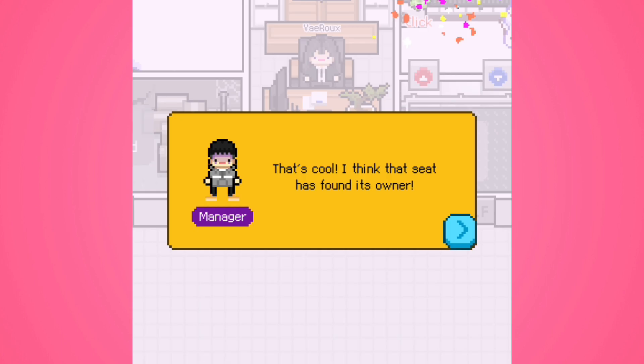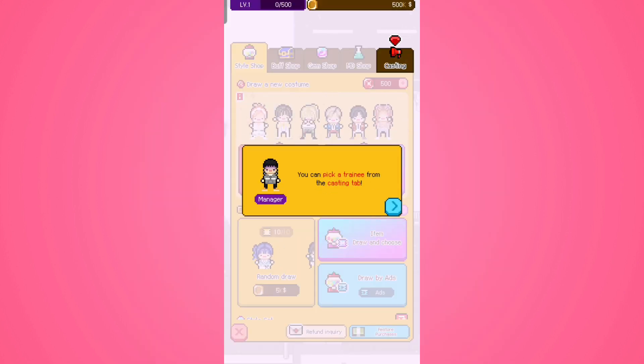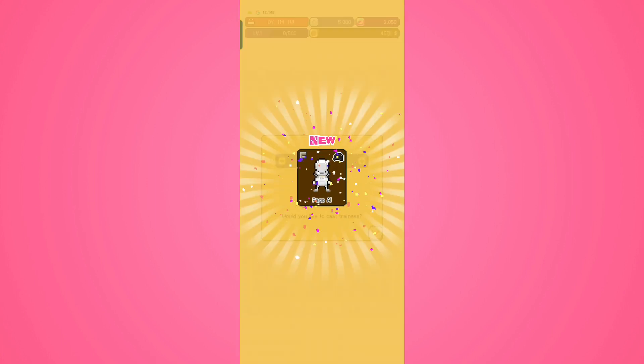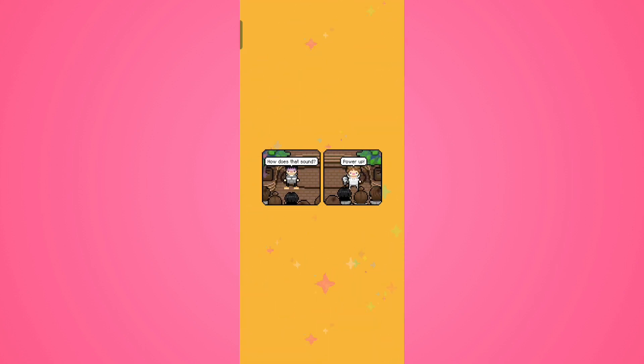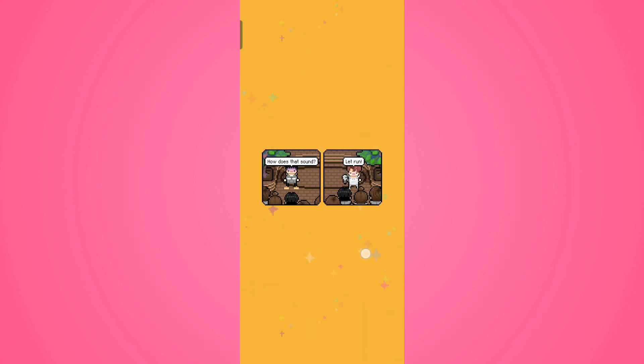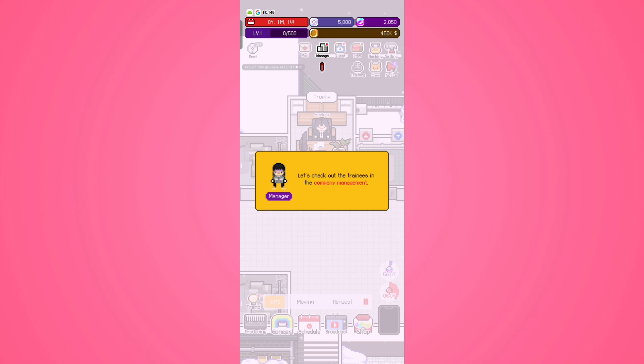The game says 'I think that seed has found its owner — since you're here, it's time to get a trainee.' We go to the shop for casting, doing street casting to cast a new person. Because it's the tutorial, I can't increase the number of people I'm trying to get. We got one F character and one D-plus, which is not bad.